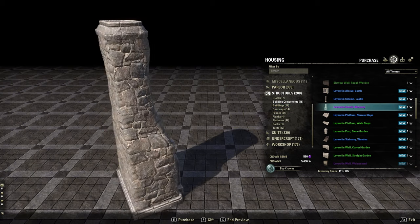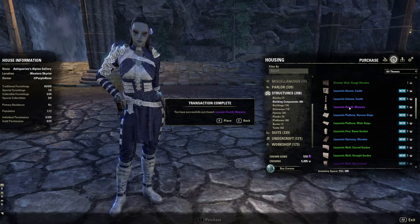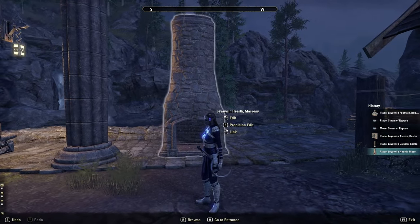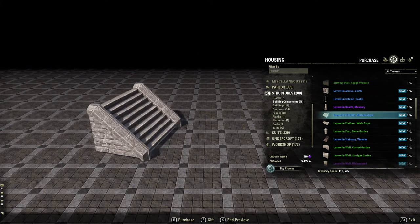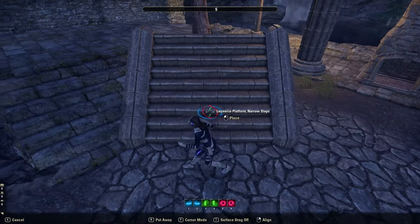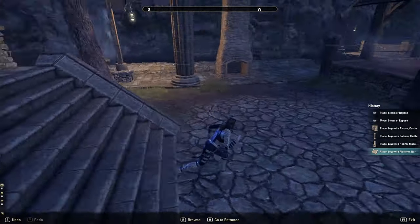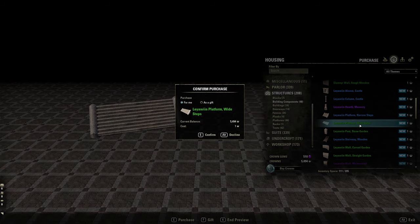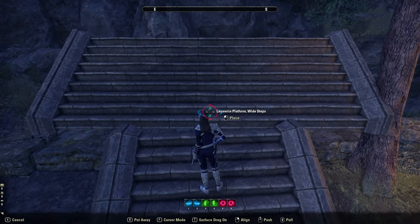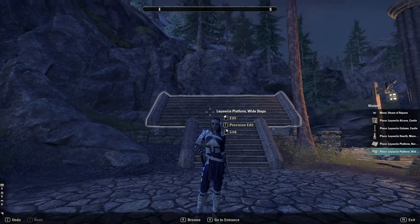We got the Leowen Hearth Masonry — I don't think that one is new because it looks like the Solitude one, or at least it's similar. We got the Leowen Platform Narrow Steps: they're not very long but they are big, so if you want to make a full staircase going up you'd be able to. And the Leowen Platform Wide Steps — basically the same but wider. Make your stairway up to a castle entrance or something.